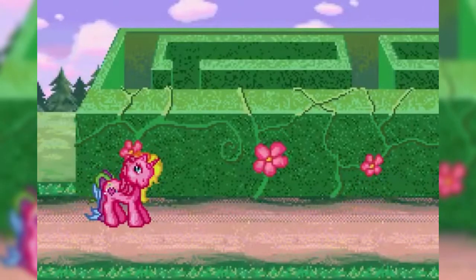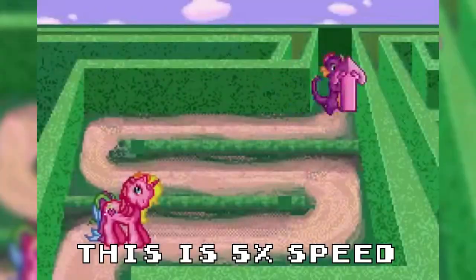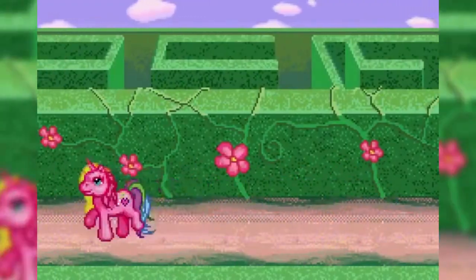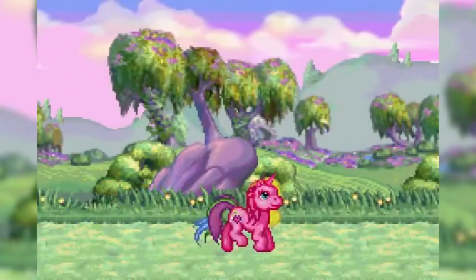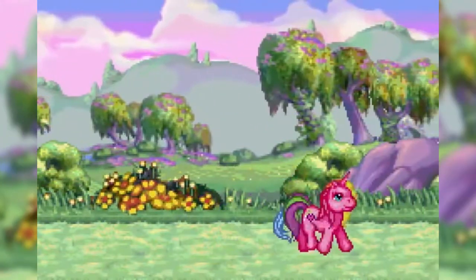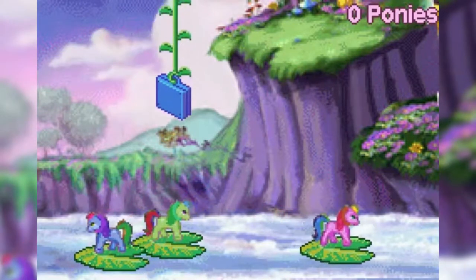At one point, you find a dragon character who just keeps running away. And speaking of nothing going on, there are whole areas in the game where nothing happens — you just walk from one side of the screen to the other. Fortunately, there's only a couple more minigames and you're done with the whole thing.